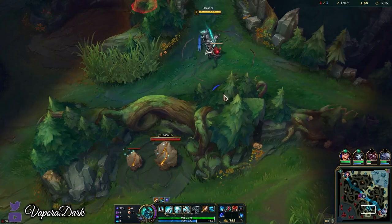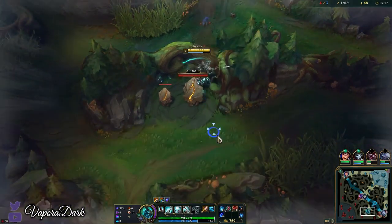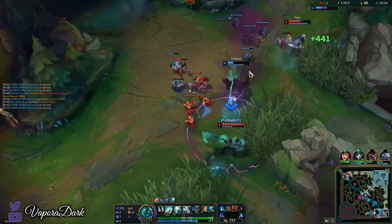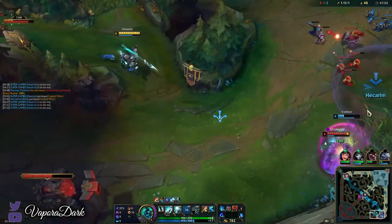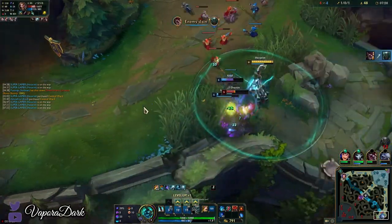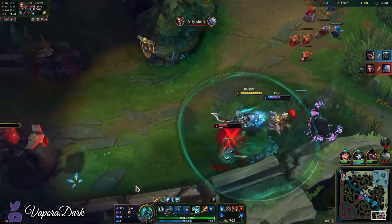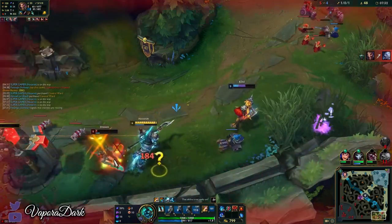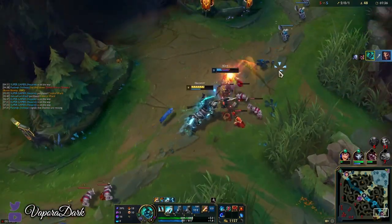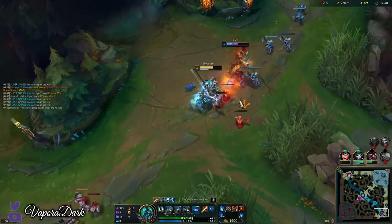We're just gonna go for a bot lane gank. These are up though — hopefully we can get them. Getting level 6 here would be really nice. I'll use my Ghost to get a better angle on the Draven but it seems like he was gonna die either way. I'll use ult here just to be safe. There we go. I don't know how I didn't fear him there. We'll just shove this out again.